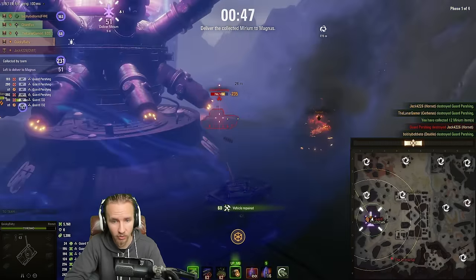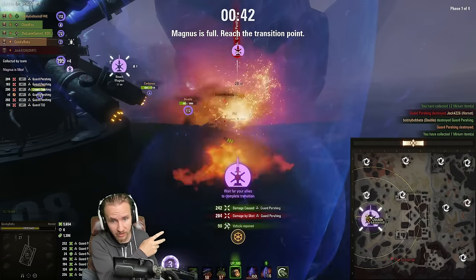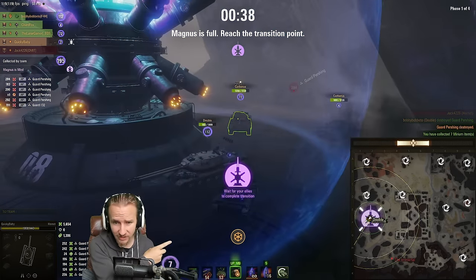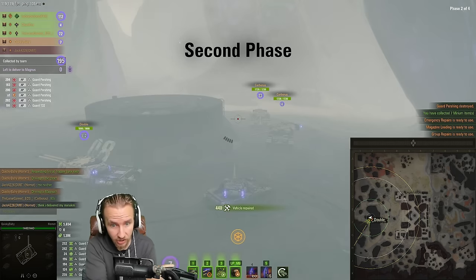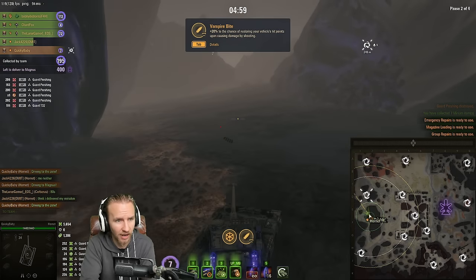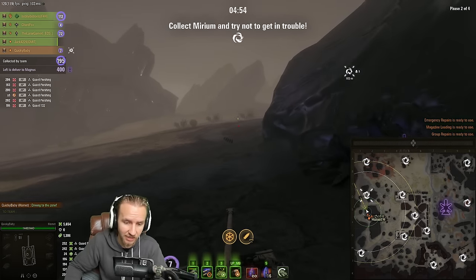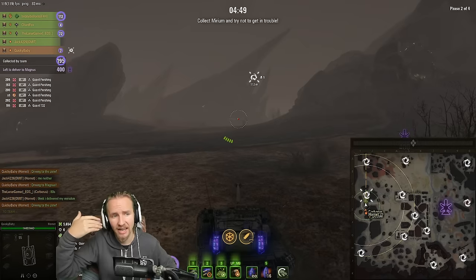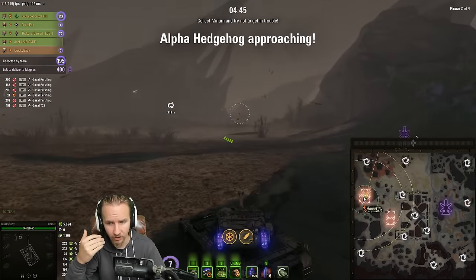If you die you might also lose the anomaly bonuses you've collected, which give massive boosts. If a teammate dies they can still deliver their Miriam before being taken out. When a new phase starts everyone gets healed and all abilities come back, so feel free to use your abilities on the final phase sub-section. The personal heal is amazing — it not only restores about 50% health but continuously tops you up until you take damage or are maxed out.